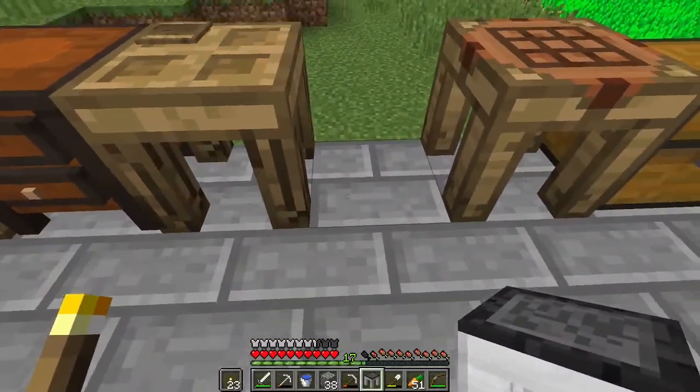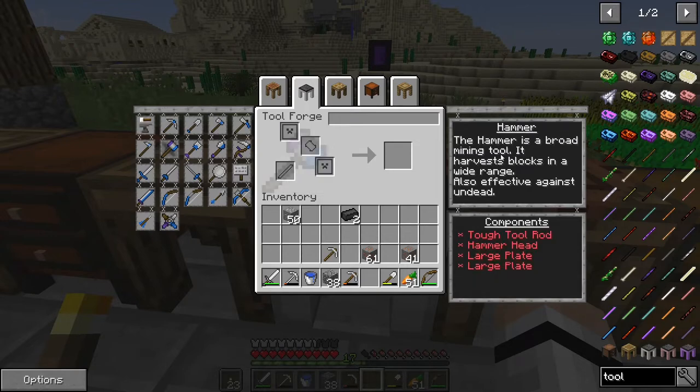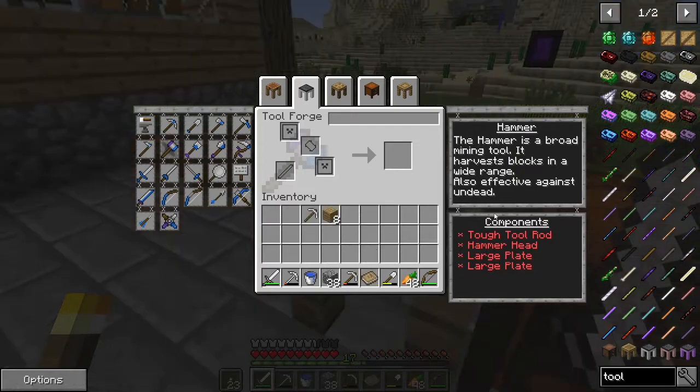I added some more drains to make things go faster. Plop that down and now you can see we added some extra stuff on here. The thing I'm most interested in is the hammer - it can be used to break a lot of blocks at the same time. To make a hammer we need the tough tool rod, hammerhead, and two large plates. We gotta make some casts for that.